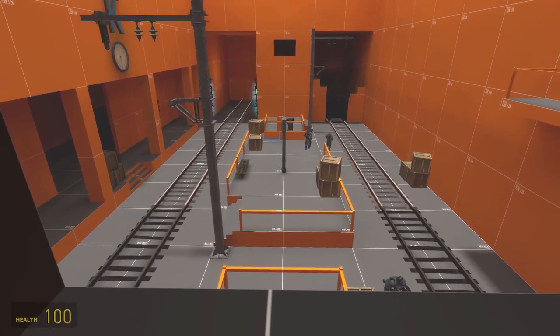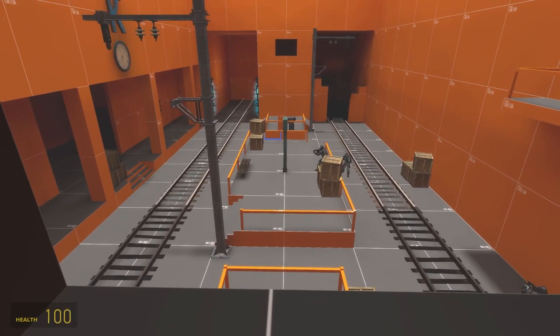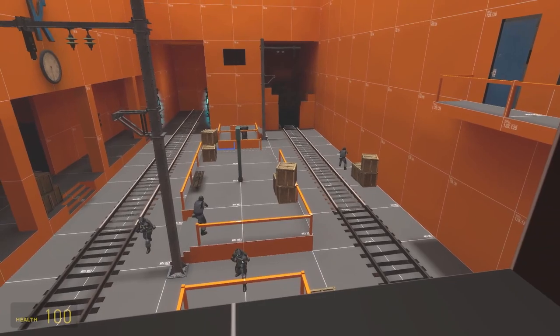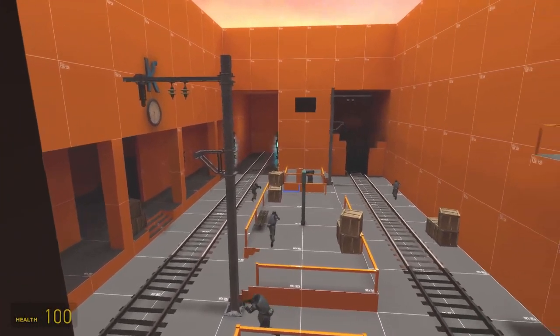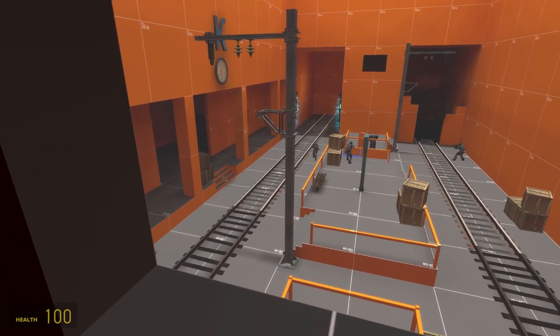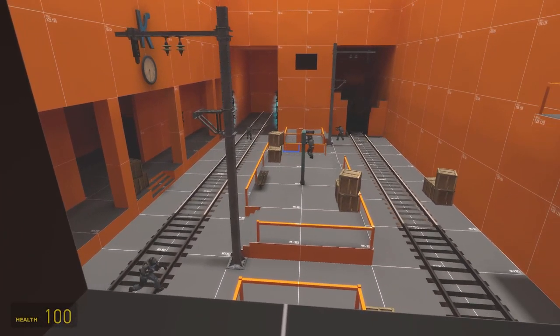As you can see from the high vantage point the player starts at, the player can assess their options and see that the soldiers follow a patrol path, which is set up using a nav mesh and a relationship system, which can be turned on and off as I needed it to affect the player.